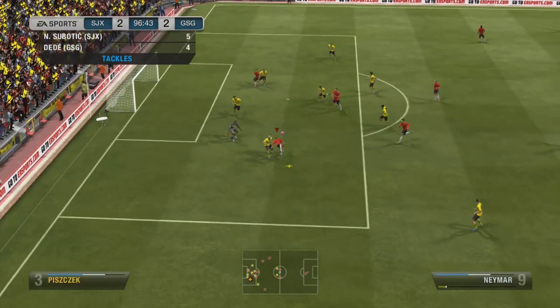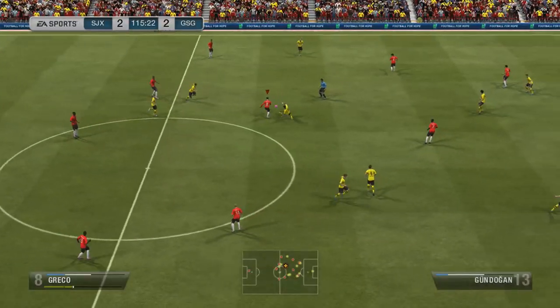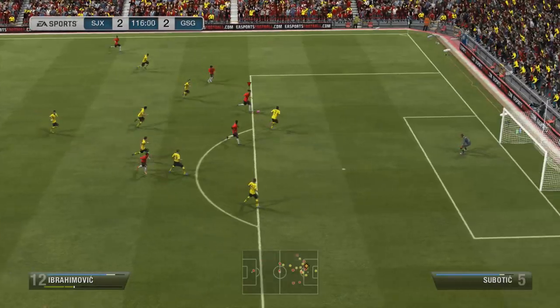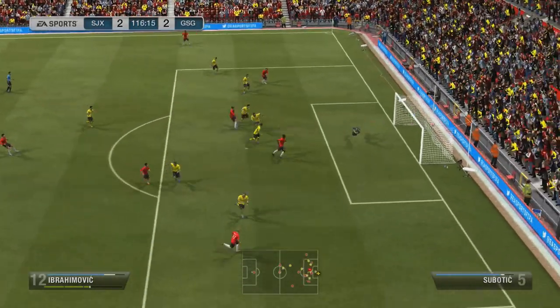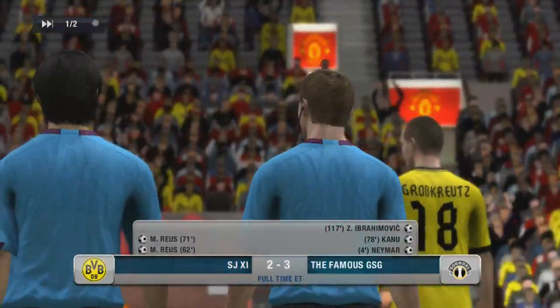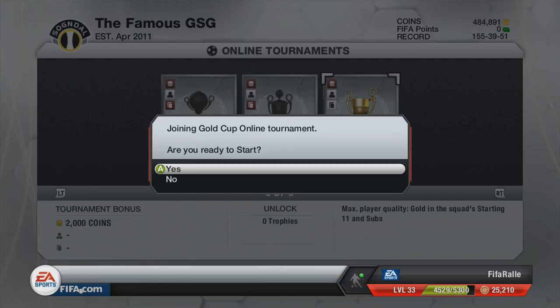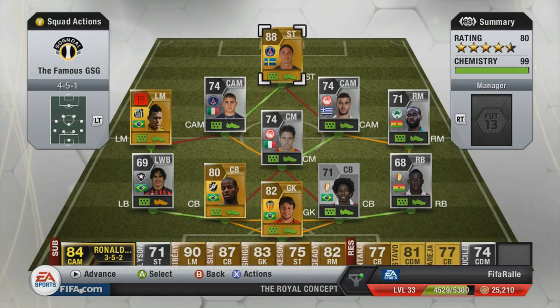And then it's into extra time. This would have been a really awesome goal if the keeper hadn't saved that one. And then in the second half of extra time, it's Zlatan — he will not leave the pitch without getting a goal into the top net there, to make it 3-2. I win the trophy, I win the 2,000 coins, and I was quite happy about that.